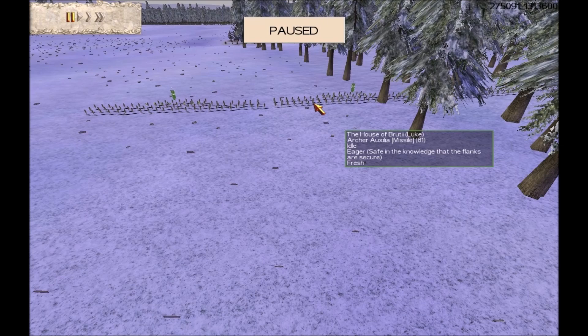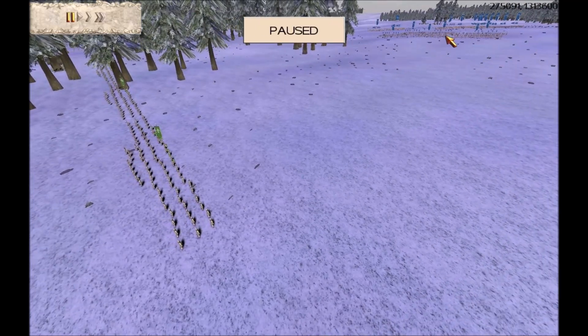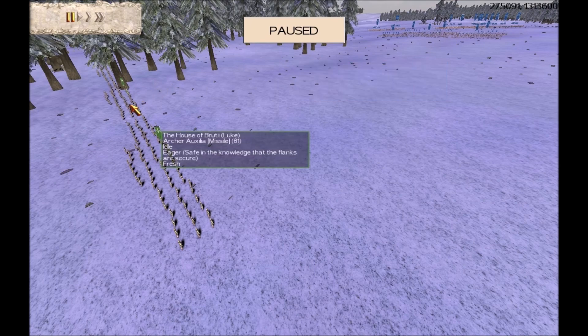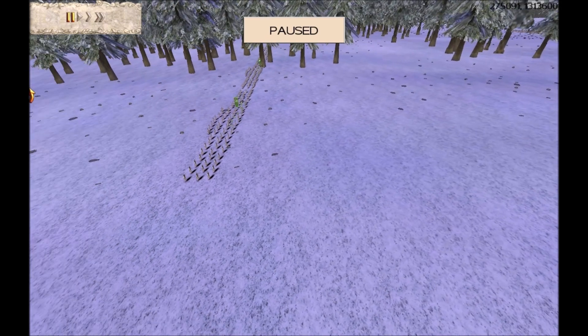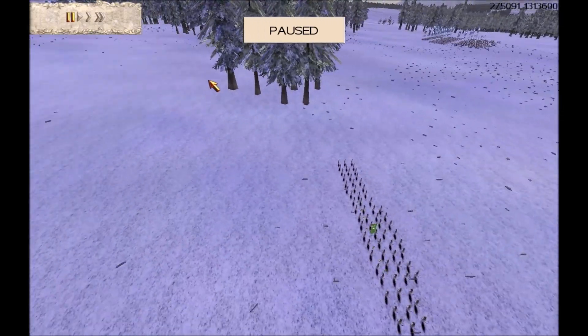Here is the other team. We have RTW player Luke, who has got 6 archers, 8 infantry, and 6 cavalry. He has got exactly the same army as Scorpion King — the new 31k bog standard Roman army of 8 infantry, 6 cavalry, and 6 archers. So there's no army advantage there; they're both exactly the same.